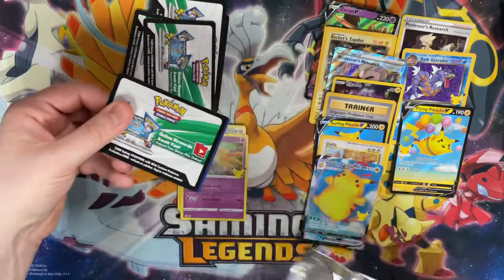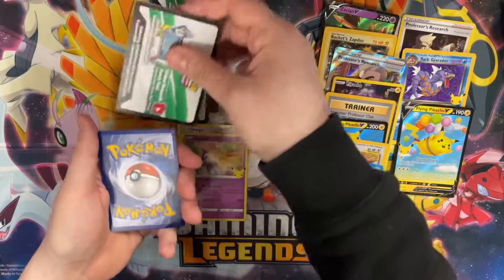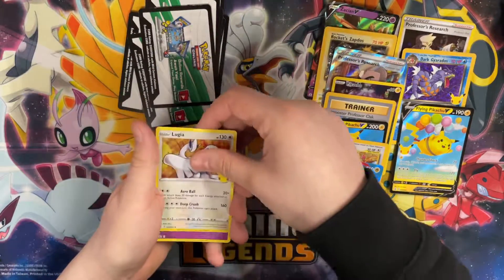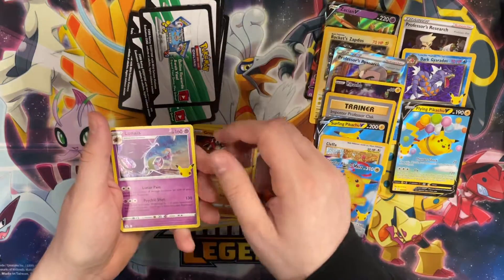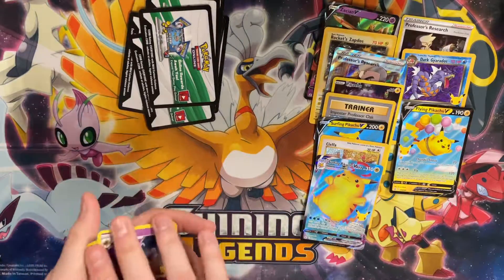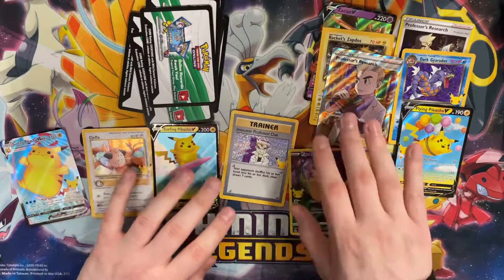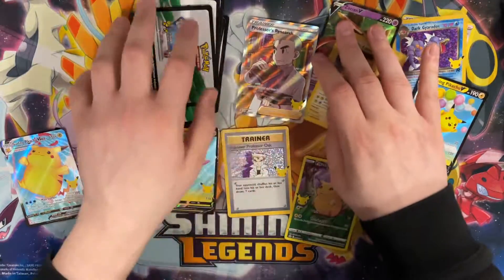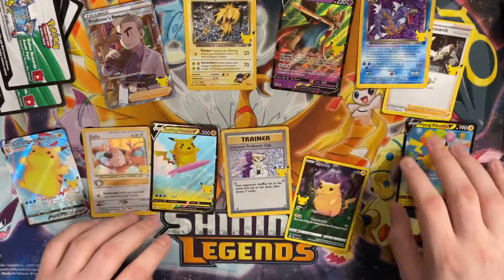Code card down — Lugia, Cosmog, Groudon, and Lunala. Unfortunate. Well, thanks everyone for watching yet another unboxing of the Pokémon Celebrations Elite Trainer Box. Spencer's going to lay out all his beauties. Until the next one — we'll catch you on the next one, thanks!